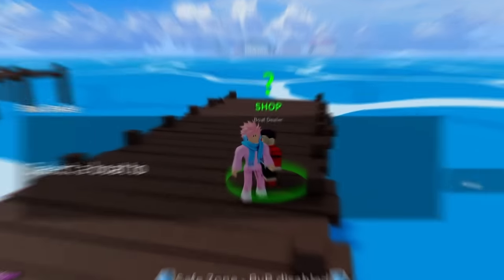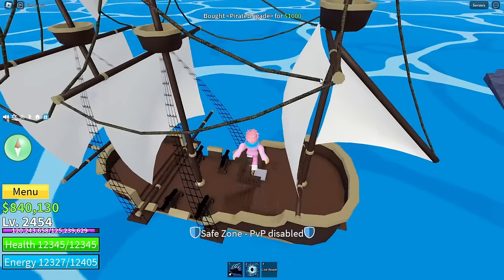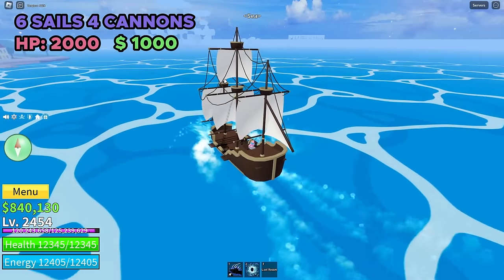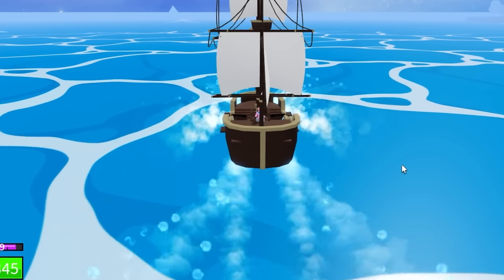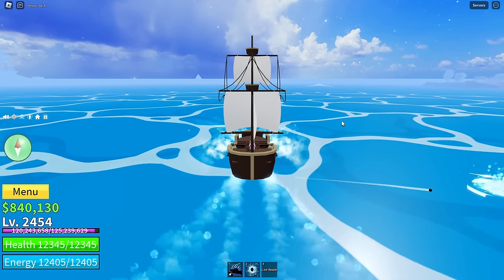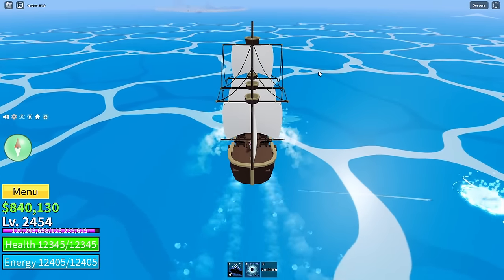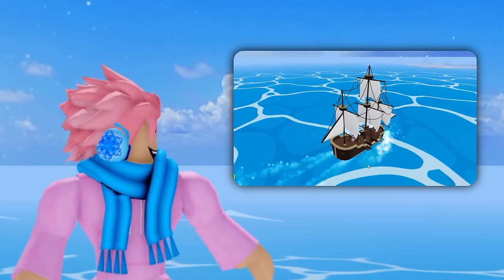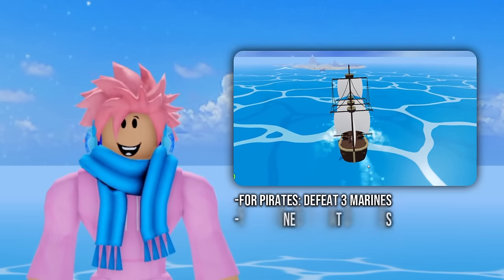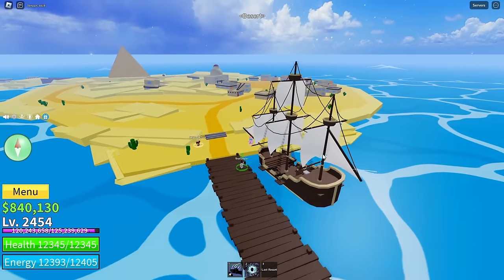Moving on to the next boat — it's called the Brigade. You can buy this from the boat dealer. This boat is actually massive: it has six sails and four cannons, a total of 2,000 health, and costs 1,000 belly. If you're on the boat, you can control the cannon's trajectory by sitting and clicking in the place that you want to shoot. There's also a requirement to spawn this boat — if you're a pirate, you have to kill and defeat three marines; if you're a marine, you have to kill and defeat three pirates.